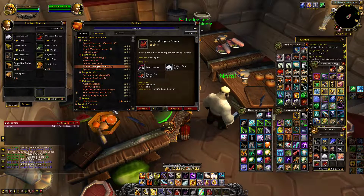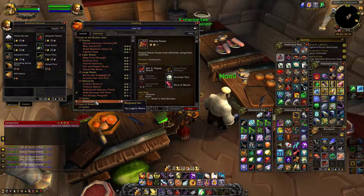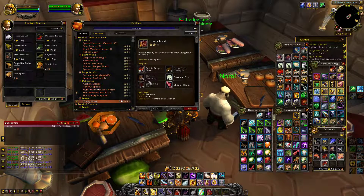It's good if you just like getting your professions up — this is pushing me pretty quick. That's more than one, that's a lot. Deep-fried mossgill — let's see what we need for that. One more mossgill perch, okay.